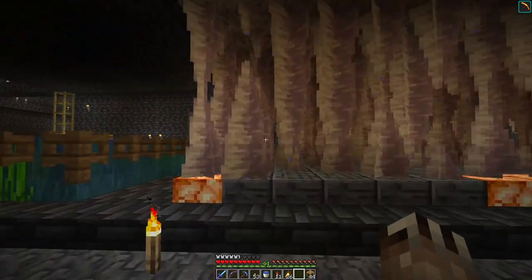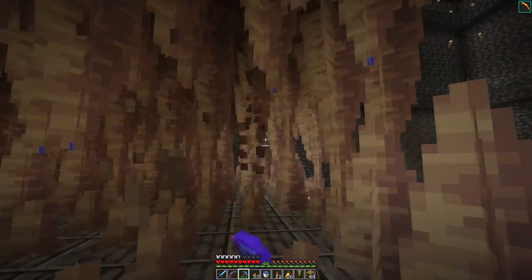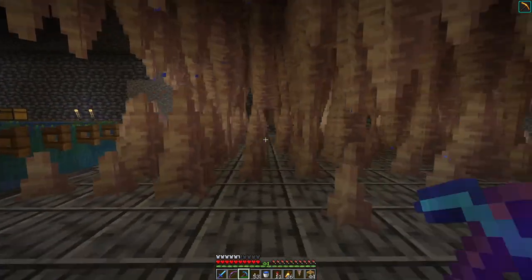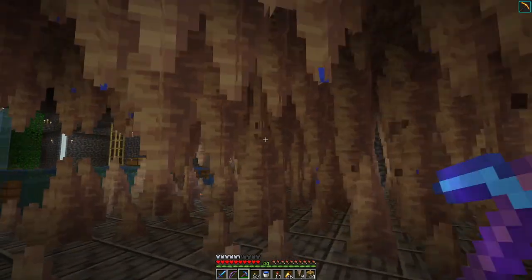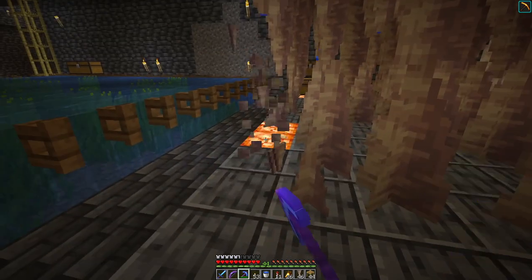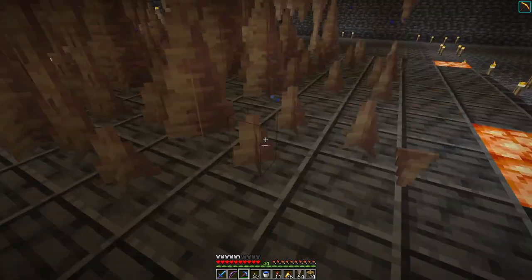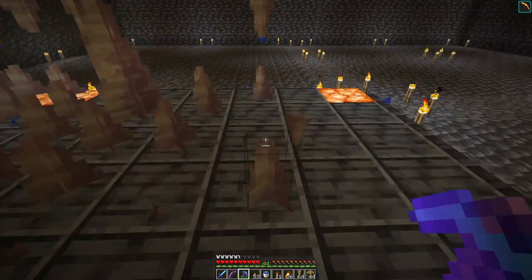The dripstone farm is doing nicely, just chugging away. When it grows in like this it looks like monster teeth, which is kind of cool. The point of dripstone is that it's useful for some of the other farms, and the dripstone block itself is an okay-looking block.